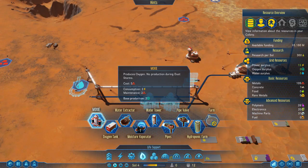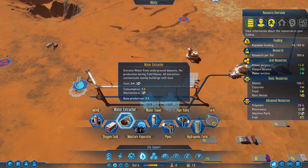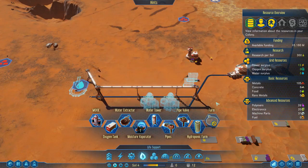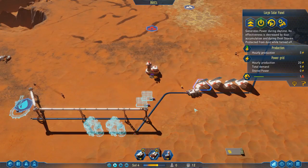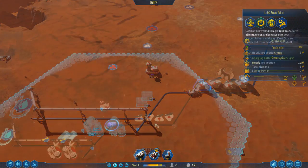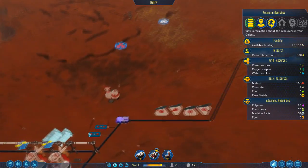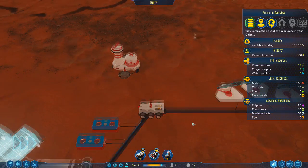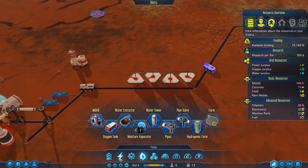Things that require maintenance in regards to metal — your metal you're getting from the planet. Things that require maintenance such as machine parts: until you're generating machine parts yourself, you'll need to bring those from Earth. Definitely look at the right-hand corner to make sure you have enough polymers, electronics, and machine parts to look after your requirements. Solar panels just require metals, which was the reason I started on solar power. As we build more things we'll start chewing through more power.